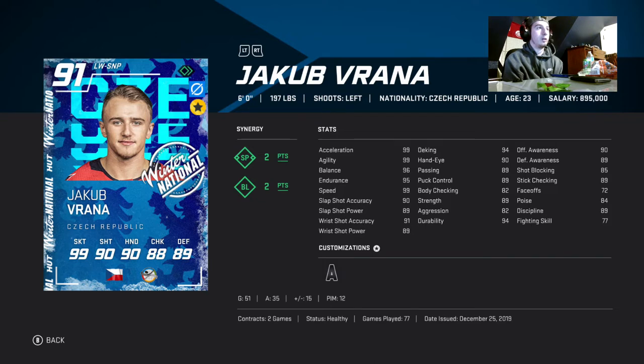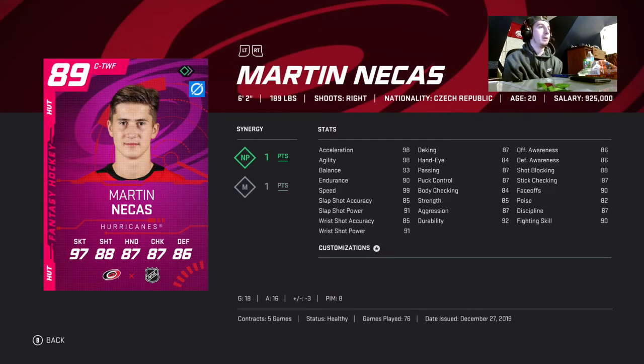Next up is my free card — it's Jacob Varana. He's pretty much your best free card, or whoever you chose like Ekblad, this would be that slot. I'm not going to factor any coins for him since he's free, but he's performing well — he's my best player. He's got 86 points in 76-77 games.